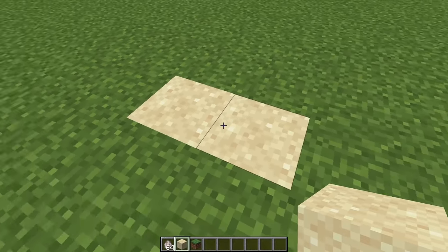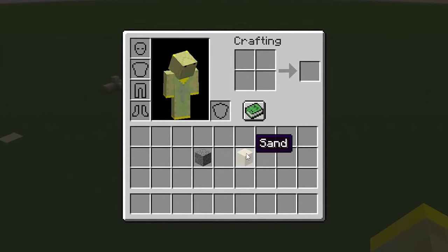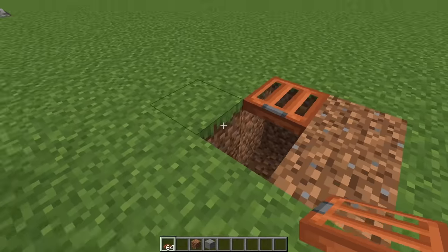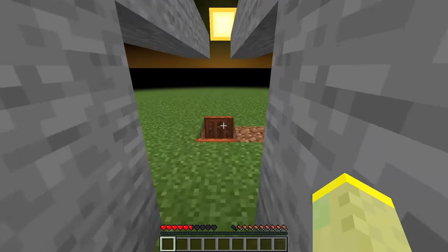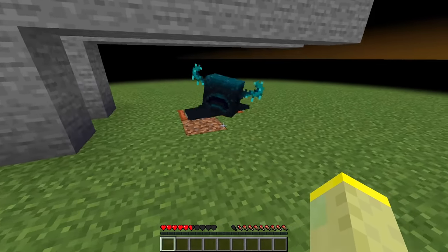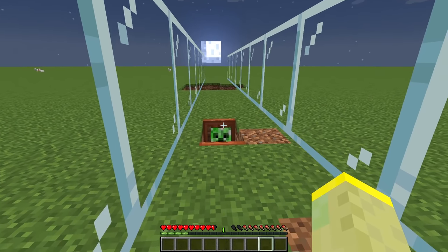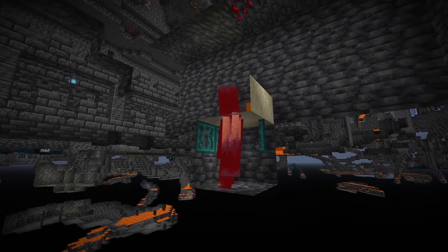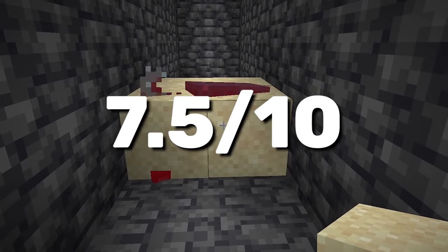Sand is pretty useful for killing things, as it can be used to suffocate the warden. Or use gravel if you don't like sand. The key is to get him into a hole. You can use pistons again, or just place two trapdoors facing each other and watch how the warden falls for it. This trick works on almost any mob in Minecraft, because a trapdoor seems like a full block, so the mob thinks it can walk over it. Once you capture him, place sand on top and watch him slowly suffocate. This isn't a fast way, but it's definitely the most satisfying. I give it a respectable 7.5.